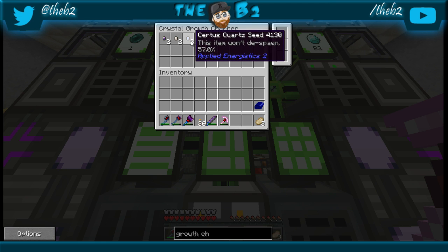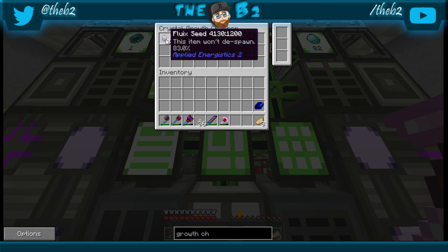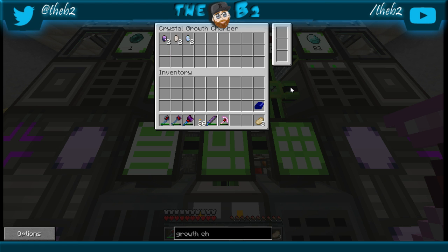I recommend using that and automating it too. I don't have it automated yet, but with the supplies I have, I can dump a whole bunch in and they cook really fast. You can automate that with an interface system, with the patterns loaded in, and an export or import bus back into the ME. And there you have your pure crystals.